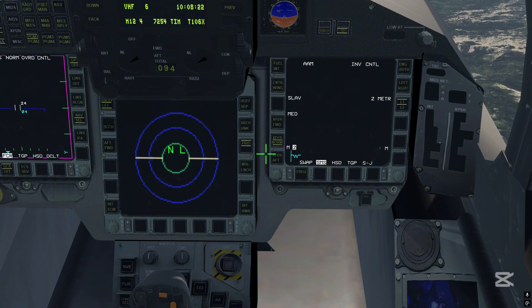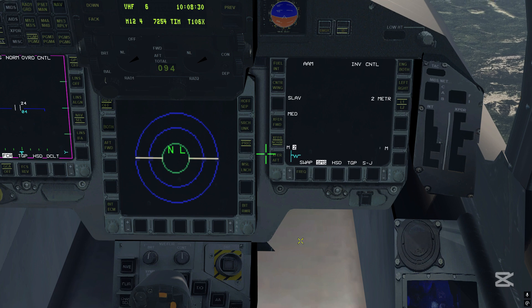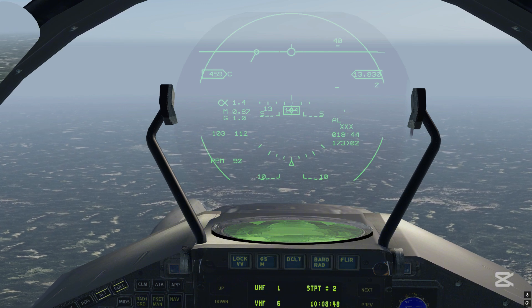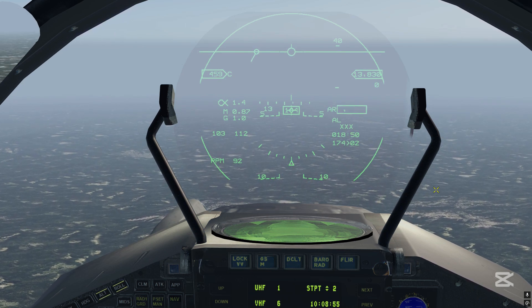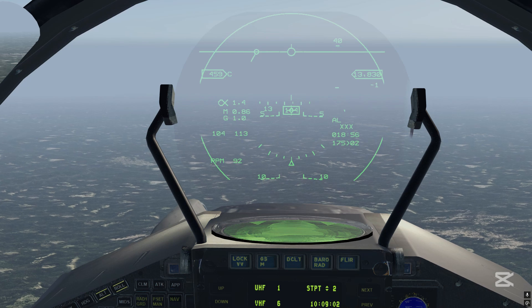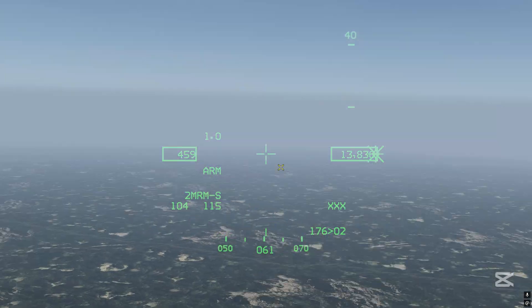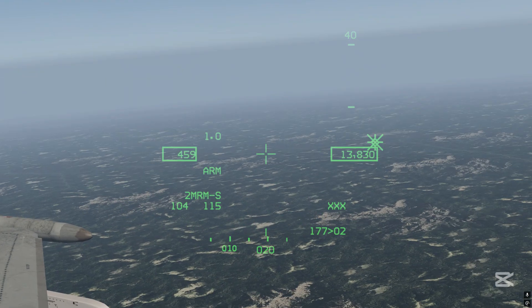While the functionality of the RWR is the same as in the F/A-18, the detection range is a little bit higher, so you should be able to detect radar threats a little bit earlier. One nice feature of this radar warning receiver is that threat emitters are also displayed as spokes on the HUD, useful to maintain head-up situational awareness on threat emitters, as is also the case in the real EF-2000 aircraft. Not enabled is the top RWR threat symbol for the JHMCS, because such a symbol doesn't exist in the Typhoon, at least not with the present capability standard.